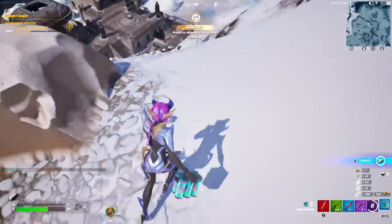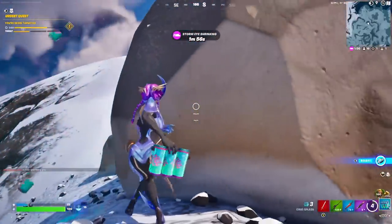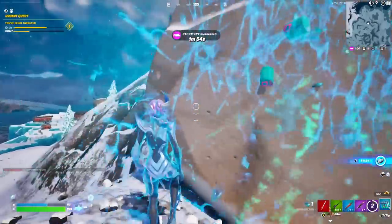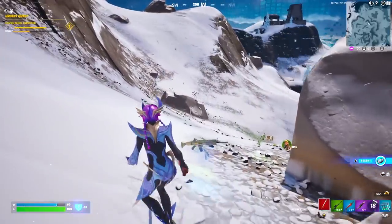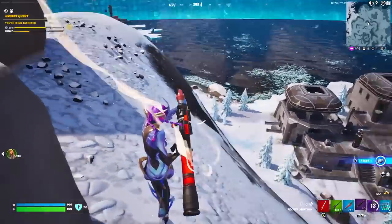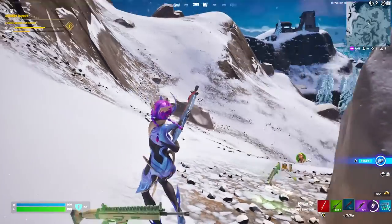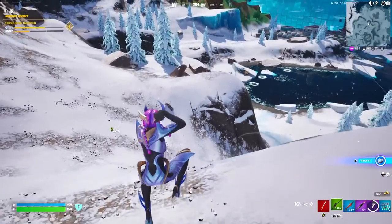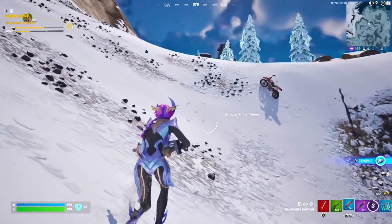I use Chug Splashes to heal up from the damage — these are the best heal items you can use, especially when rotating. They're the quickest to heal with. In this game I'm going with three weapons and one heal since Chug Splashes does both. All our weapons are loaded up again. Always reload after a fight if you can, if you're not ready to engage another one.